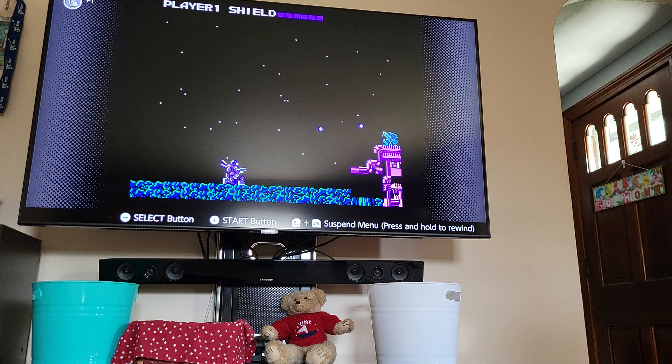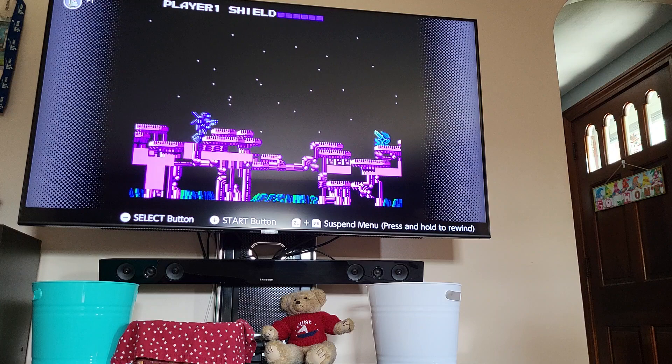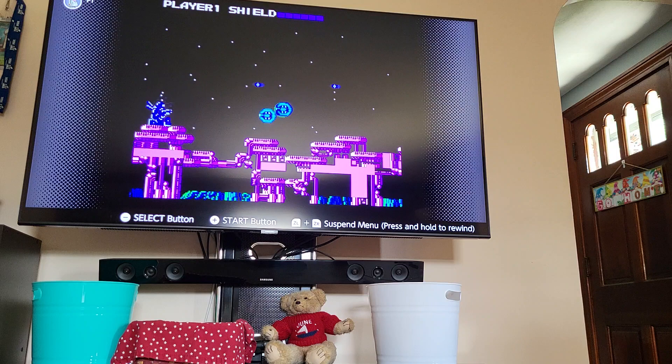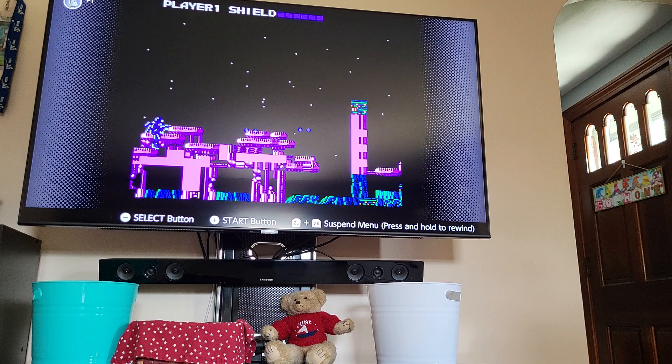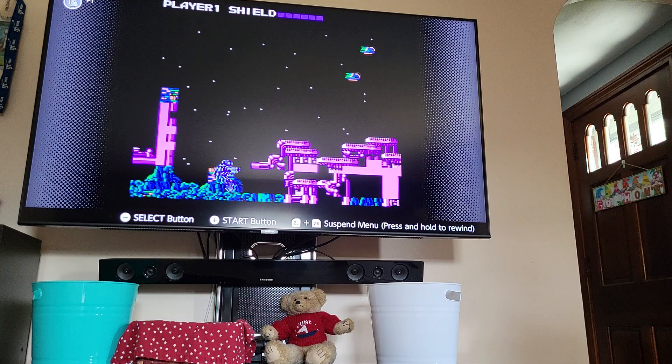Now I might have gotten that mixed up, but... so now you're playing as this little mech guy and you're flying through space, taking over planets, being cool. Maybe you're ruining some alien's day. Maybe we are the aliens. Maybe this was Earth the whole time and we'll find the Statue of Liberty on the beach. But yeah, as you can see, planets don't really like being taken over, so they will try to stop you.